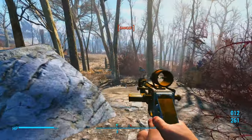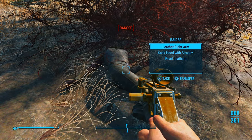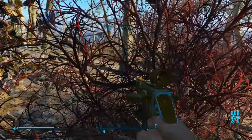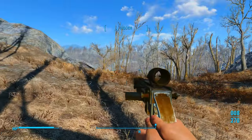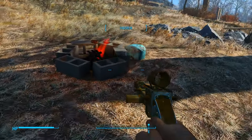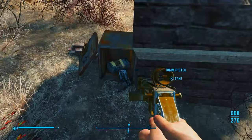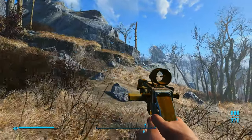We've got some raiders over here we're going to take out. That about takes care of that. Codsworth is doing good so far. Hopefully he doesn't get in the way too much. I thought there was a dog and another raider over here, but I guess not. We can see a dilapidated house right over here. If we go over by the chimney, we have a cap stash and a 10mm pipe pistol.